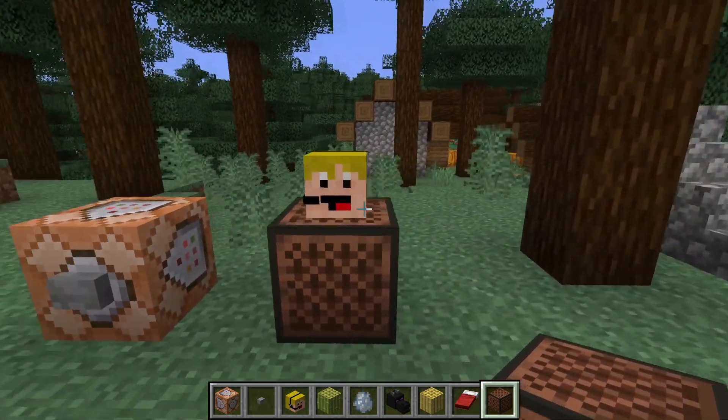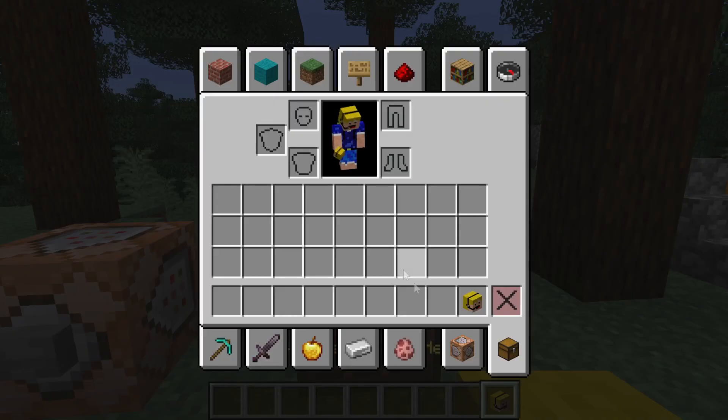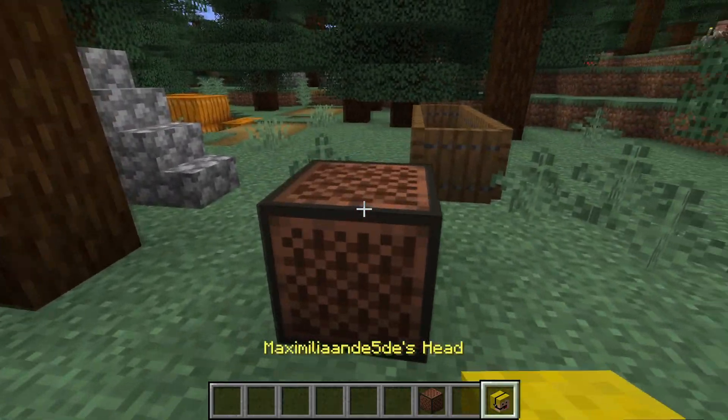A beautiful amethyst block sound. But previously if you tried to control middle-click the player head to get all the NBT data across to a head in your inventory, it wouldn't actually transfer the note block sound.